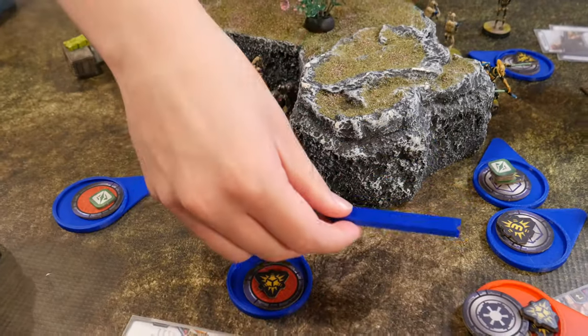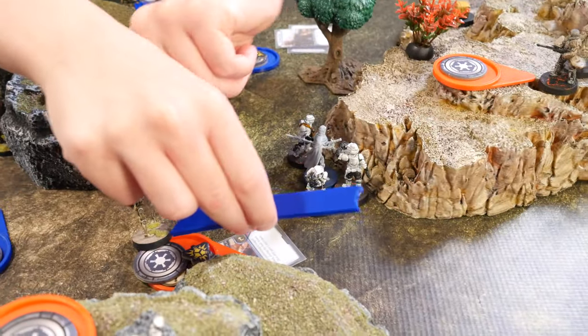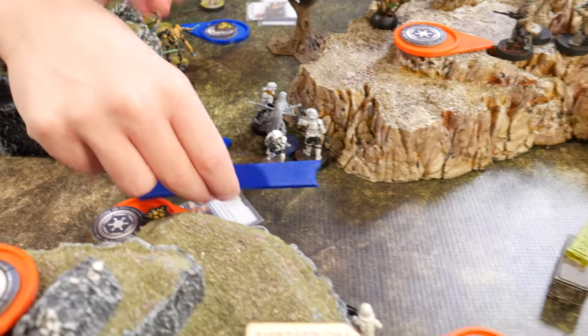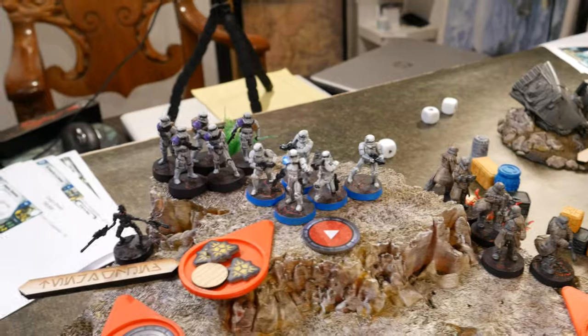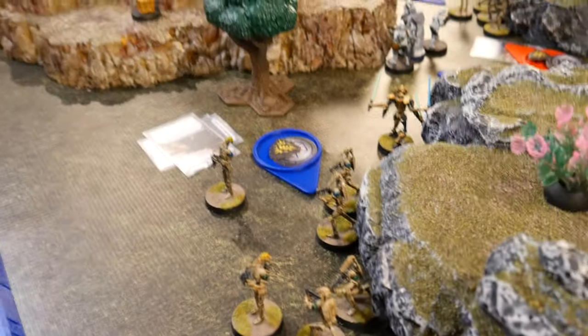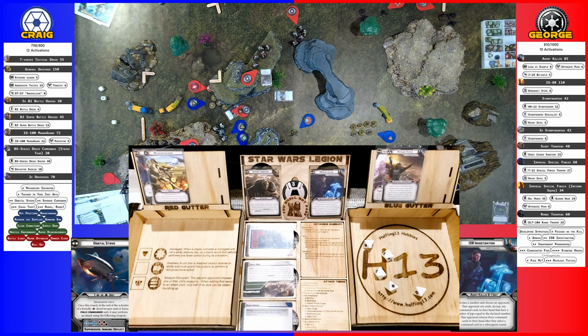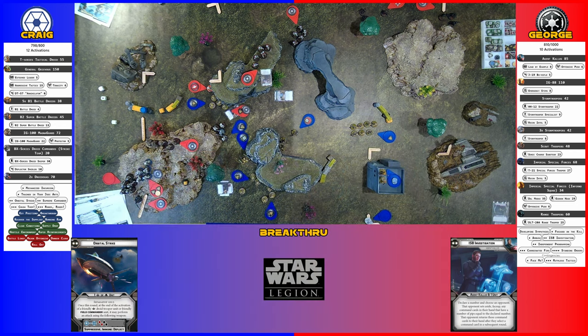So I'm going to move these B-1s — I'm going to take two moves. I've got the rocket launcher. Roll — getting one off, so they still only have one action. They will go ahead and shoot up the front squad of B-1s. And one hit. One hit — a tree blocks that.